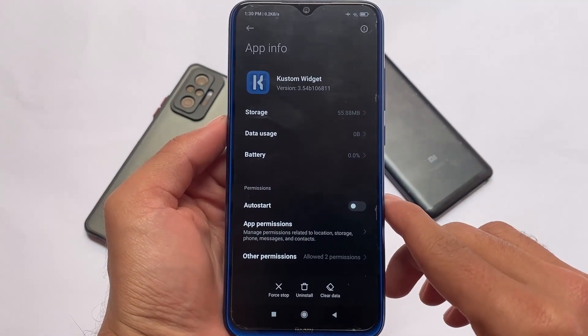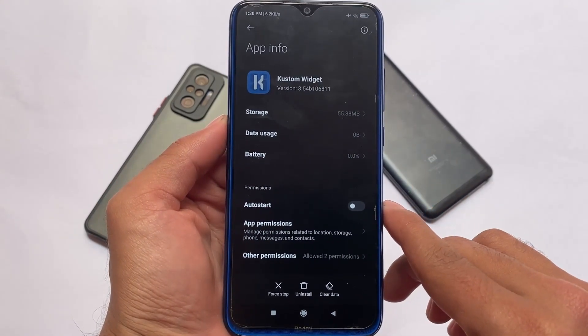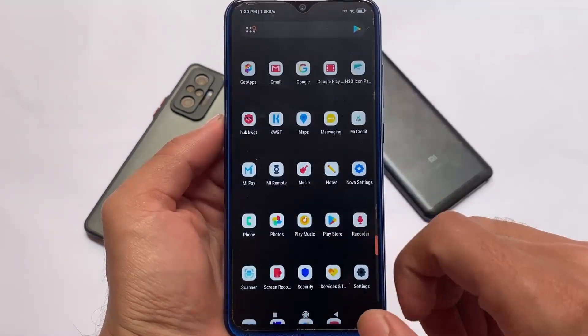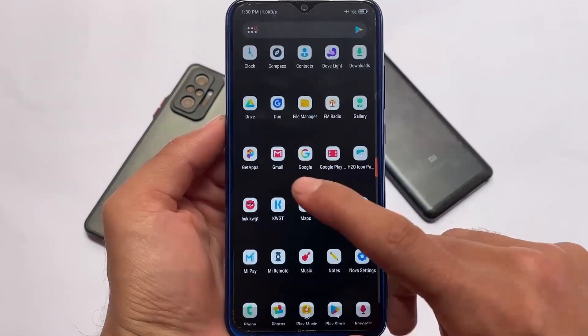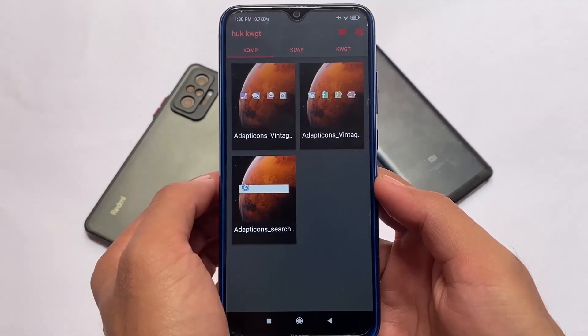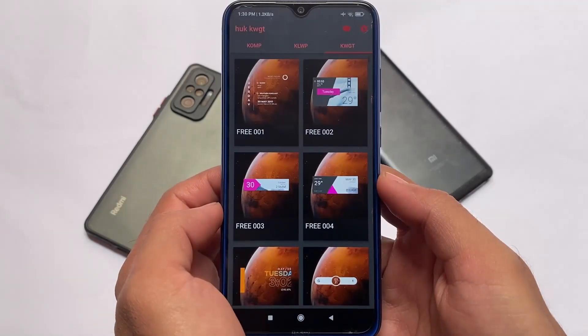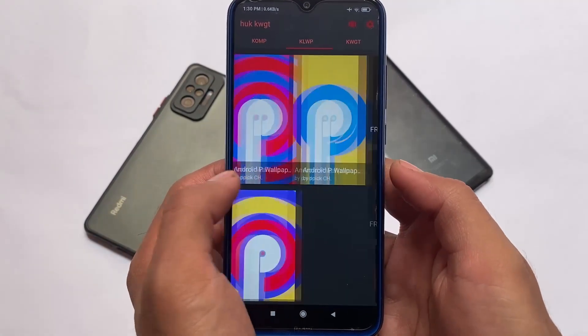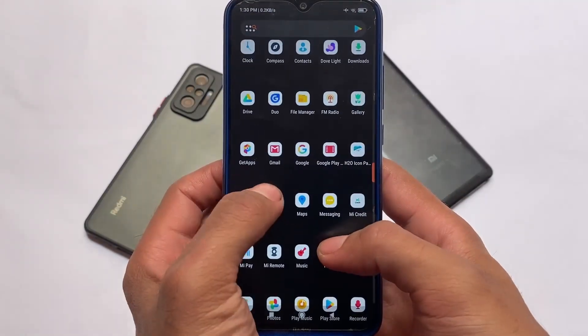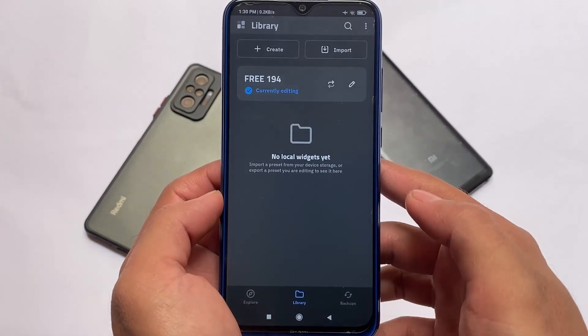All of that was for customization, but to actually speed up MIUI, my only suggestion is to use Nova Launcher — you will definitely feel MIUI is smoother. Of course you need to compromise on gestures. If you like this, make sure to like and share this video, and I'll see you in the next one. Until then, goodbye, take care, thanks for watching.